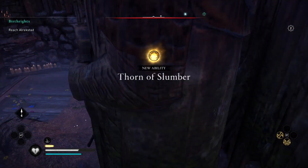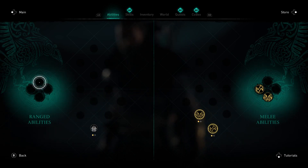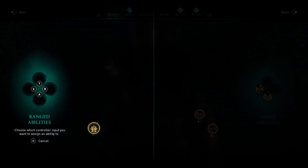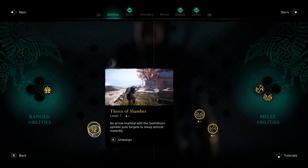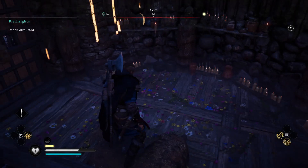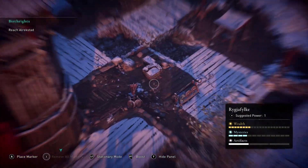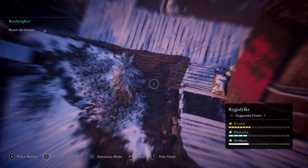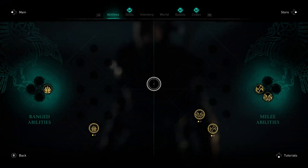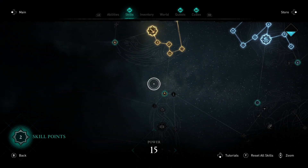New ability - Throne of Slumber. This is a ranged ability that makes the target slip instantly. Okay, interesting. Anything else here that might interest us? New skill points - poison, we don't use poison at all.